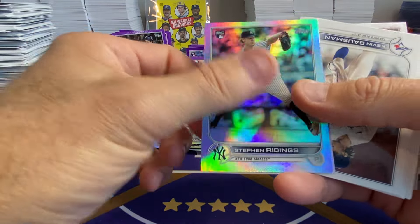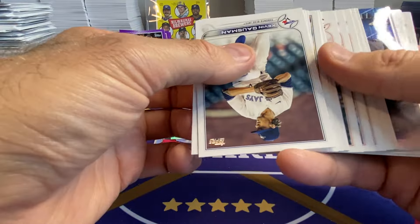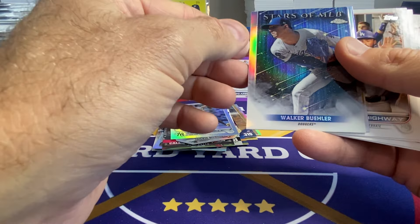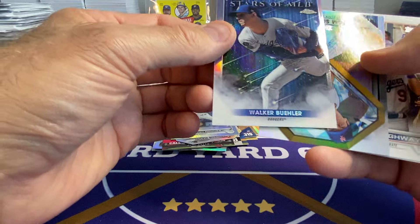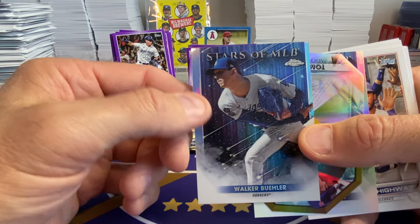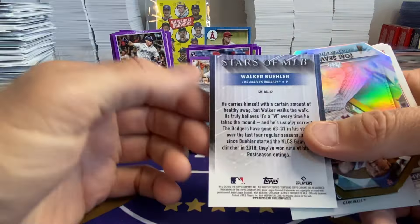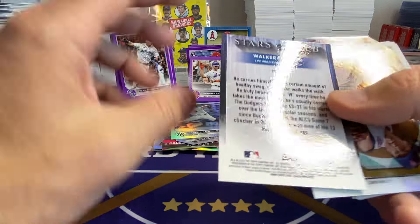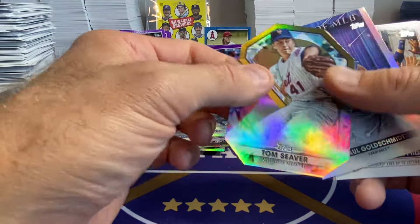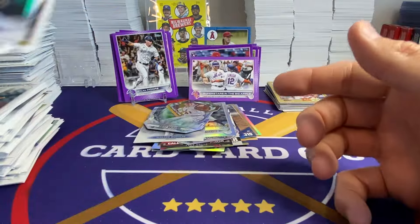Base. Steven Ridings' Rookie on the Rainbow Foil. Got another Chrome. Notice all these chrome — look at how off-center that card is. The last one was like that too; this one's actually worse. The back is pretty centered in terms of how the blue is on the sides, but the front is definitely not — very interesting. There's a cool Tom Sieber diamond die cut. And the rest is base.